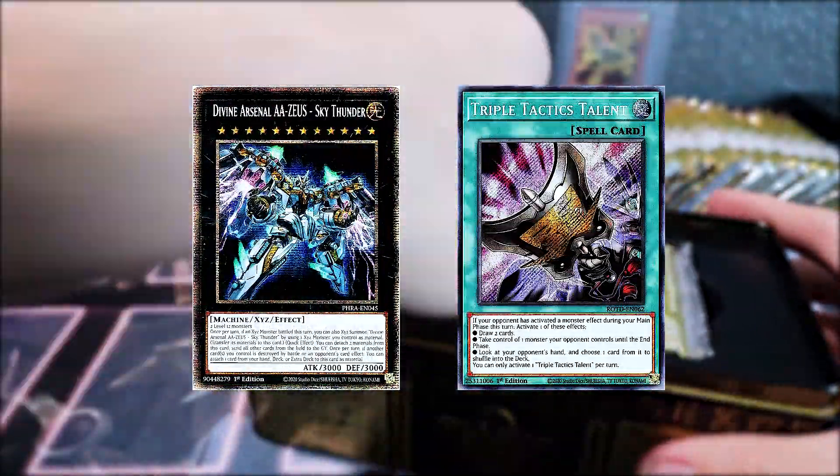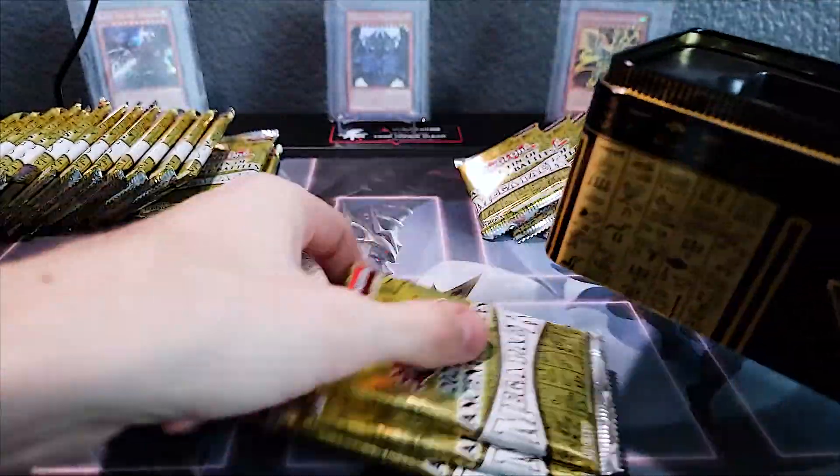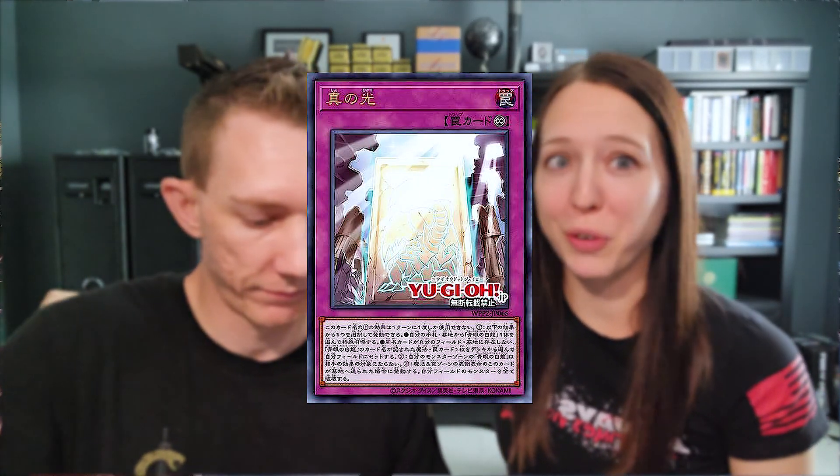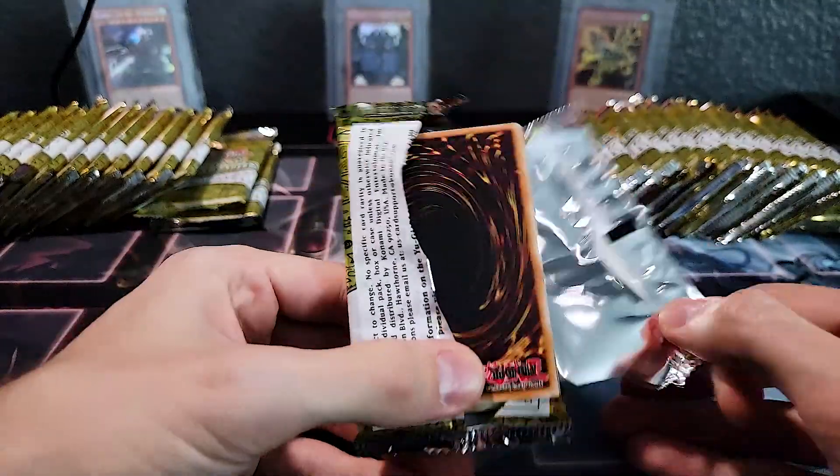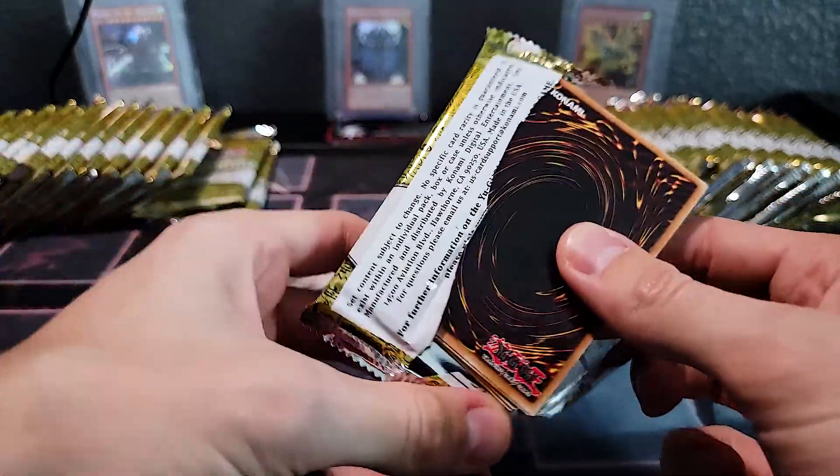We're looking for Divine Arsenal Zeus, Triple Tactics Talents, and Ice Dragon's Prison. There are also new cards including a Blue Eyes card I'm excited about called True Light, which will probably go into a deck profile soon. There's also new Dark Magician support — a field spell and a continuous spell which is actually pretty good. We are working on updated Blue Eyes and Dark Magician deck profiles.